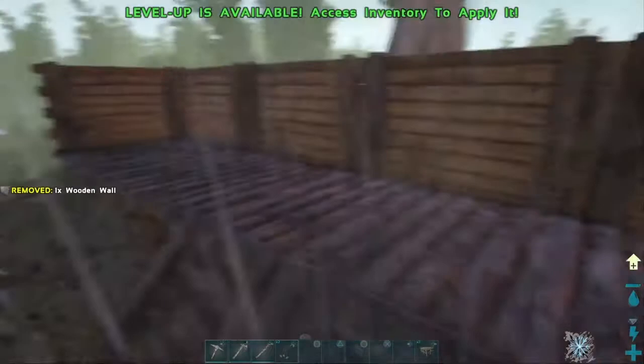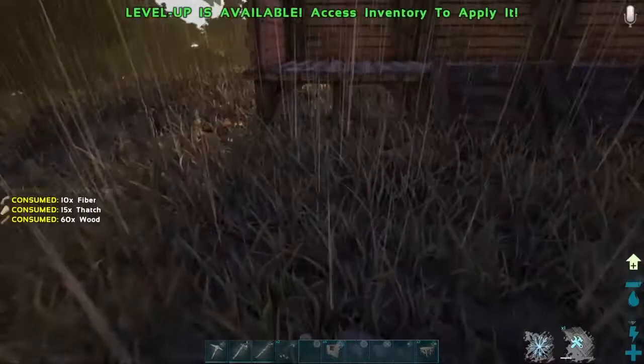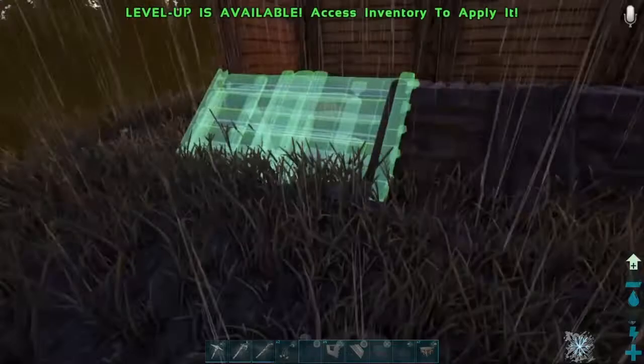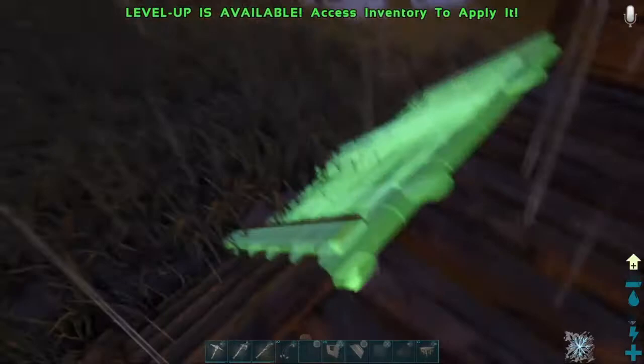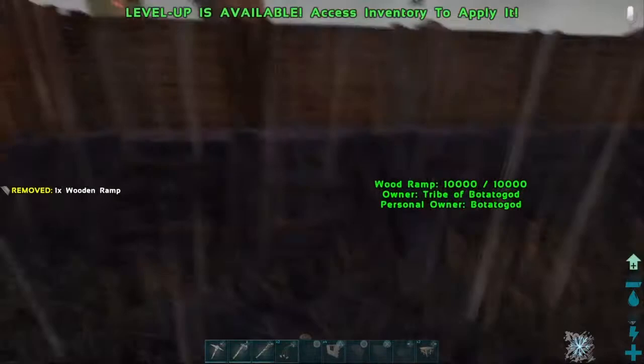This is the start of my base. Nice. Let's put the ramp in. Go down — I don't like you sticking up, it's weird. It just doesn't look nice. Come on — there. All righty, I have got it. Let's chuck a window frame right there.